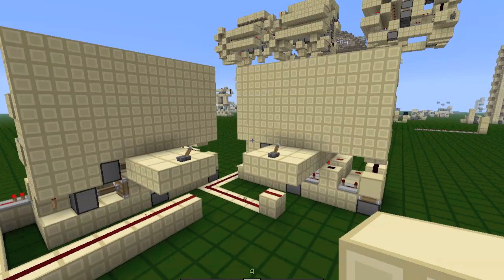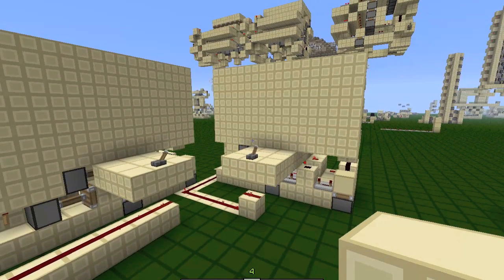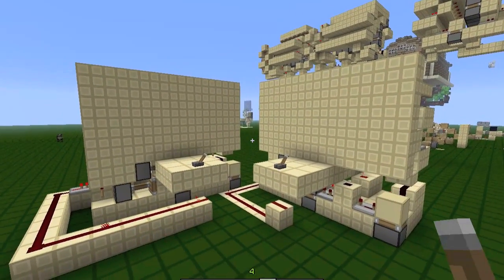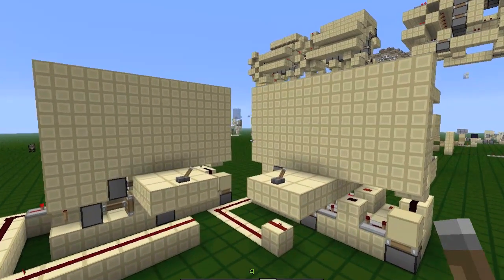Hey guys, Deco here. Today I'm going to show you the most compact 3x3 hidden door. It is 8 high and 4 wide and 9 long, so that gets a total volume of 288 blocks, which is very very compact.